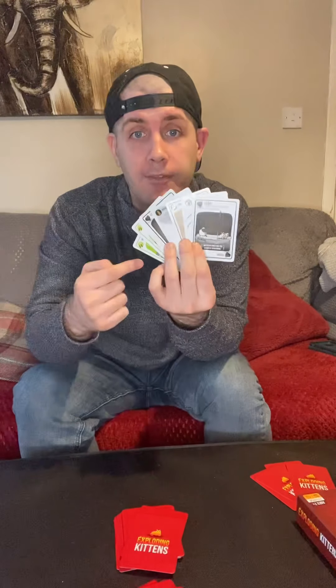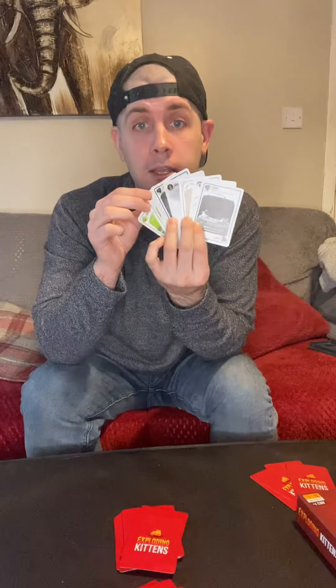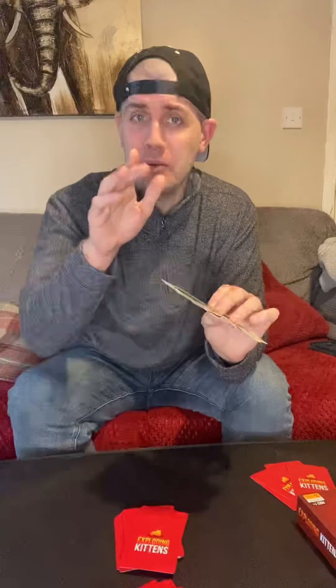You just need to decide who goes first — let's say whoever's the most excited by cats. So once you're good to go, you should have something in your hands that looks like this: seven cards plus the Diffuse card we mentioned earlier. Now you'll notice, thanks to the luck of the draw, I've ended up with two Diffuse cards. That's fantastic for me — we'll get to that in a second.